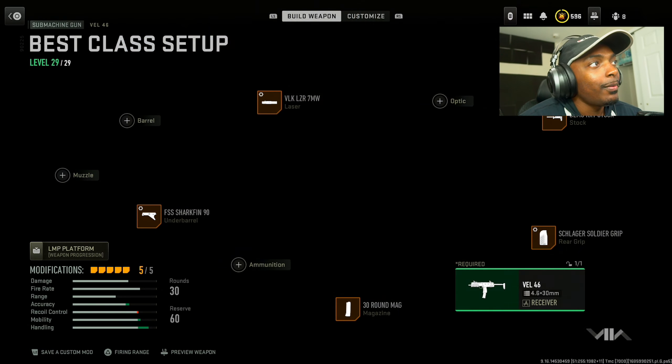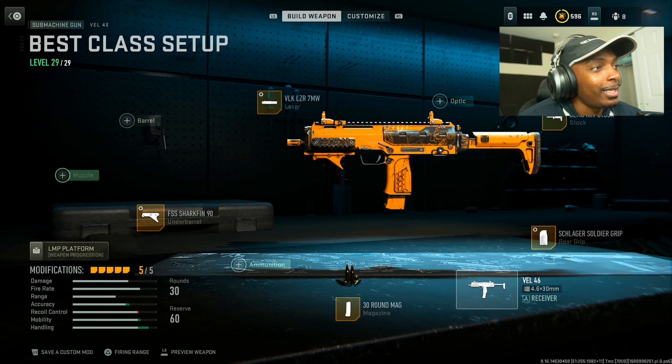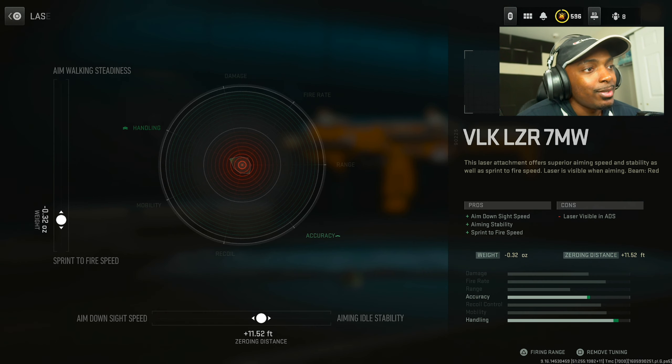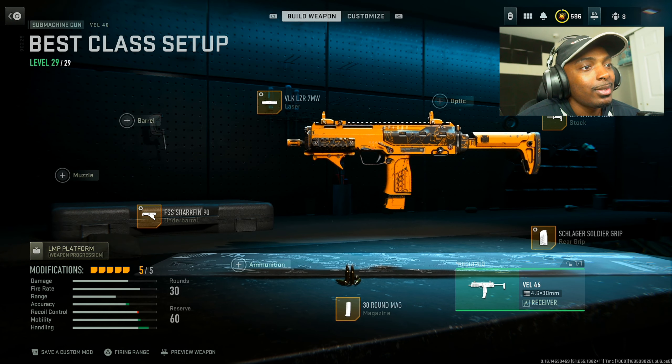One of my current all-time favorite builds is the VEL46 — this build with the tuning is just insane, it melts so fast. Put on the FSS Sharkfin 90 for aiming out of stability; increase the aiming out of stability at 0.25 inches and the recoil stabilization by 0.44 ounces. Then put on the VLK Laser 7MW for aim down sight speed, aiming stability, and sprint to fire speed at the cost of the laser being visible in ADS. Increase the zeroing distance by 11.52 feet and the sprint to fire speed by negative 0.32 ounces.